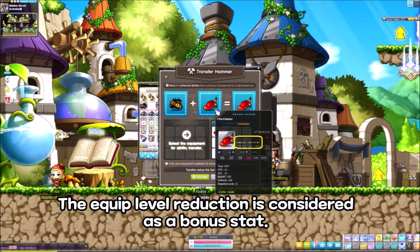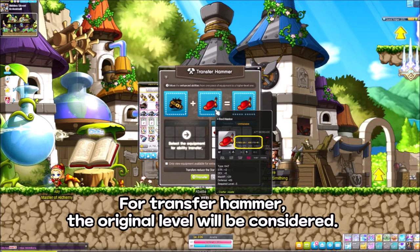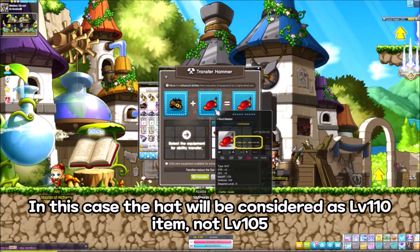The equip level reduction is considered as a bonus stat, so for transfer hammer, the original level will be considered. In this case, the hat will be considered as a level 110 item, not level 105.